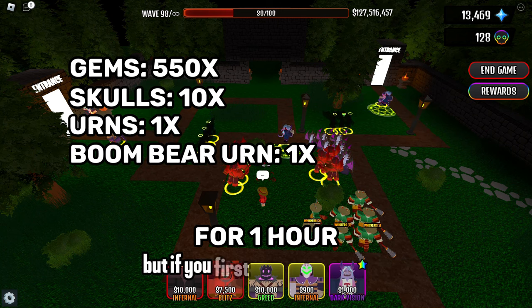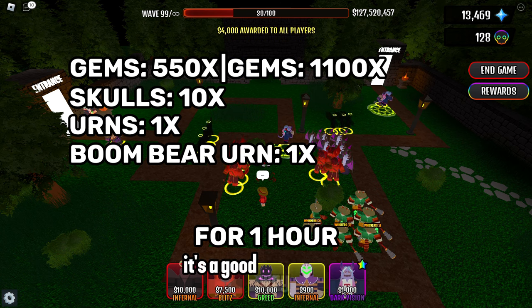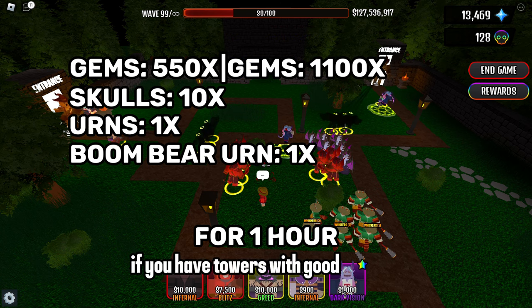But if you first win 5 floor 1 rooms, you will get a win strike, and with it you will get double gems. It's a good way to farm if you have towers with good damage.